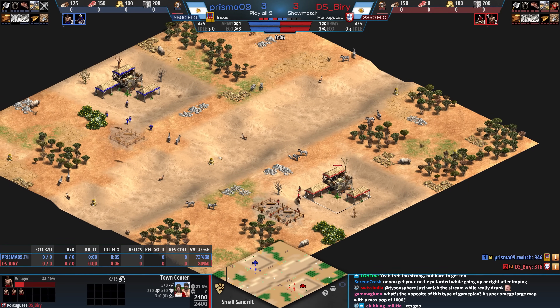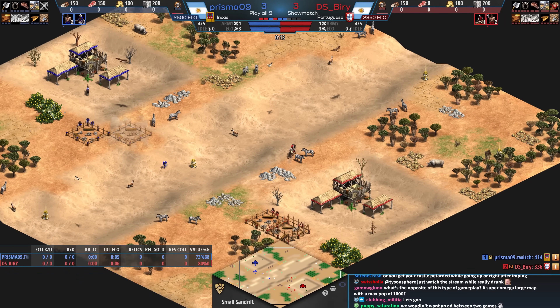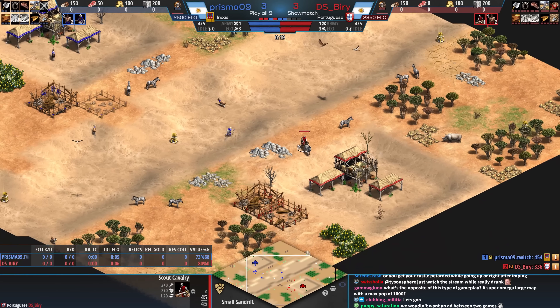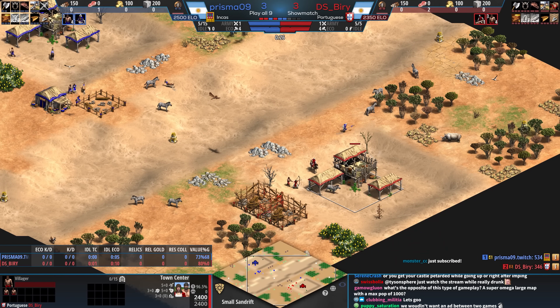All right, folks, welcome to a map you might not know a lot about because the map was introduced like two weeks ago. It's called Sand Drift. This map was introduced with the Empire Wars changes and we already have the smallest possible version of it. How crazy is that?